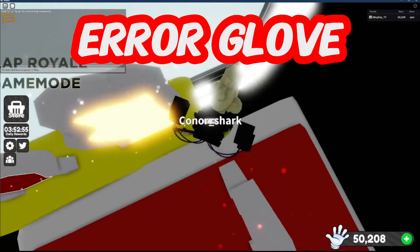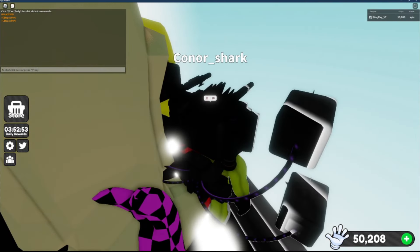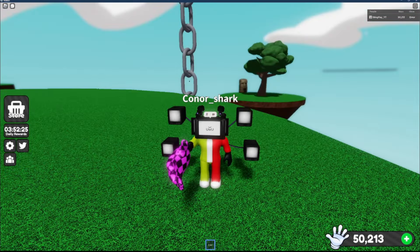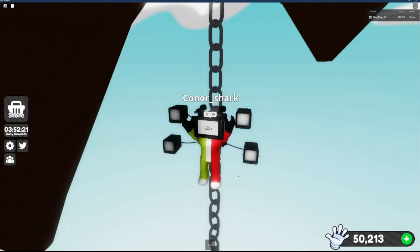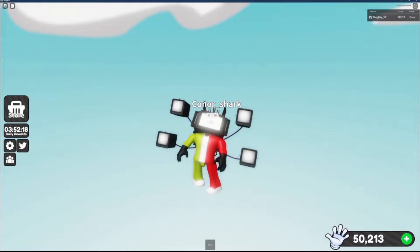Another hidden glove is the error glove, found just below the spawn point. The error glove doesn't really do a lot — it basically oofs you and makes you respawn, but I'm not going to give it the satisfaction of oofing me. I'll oof myself.